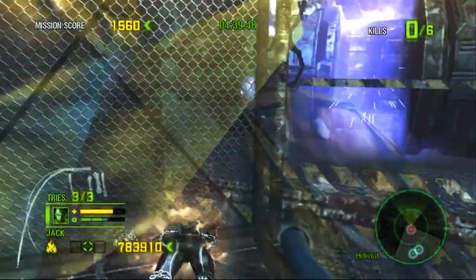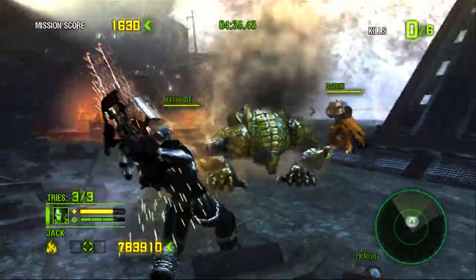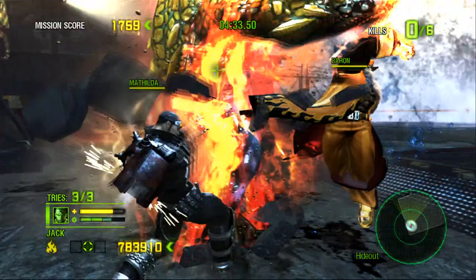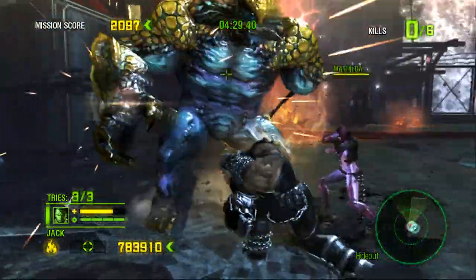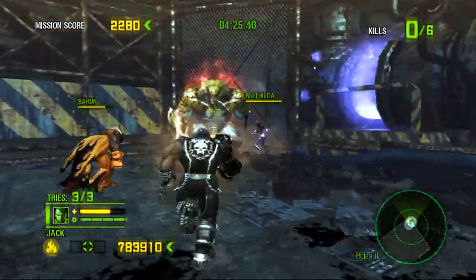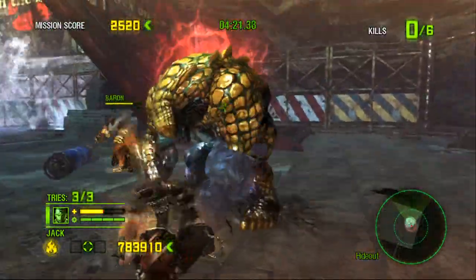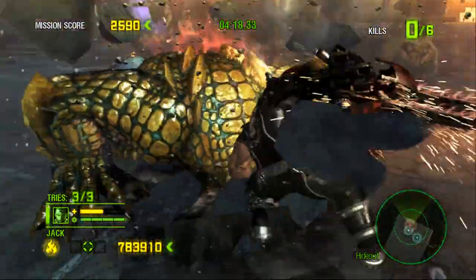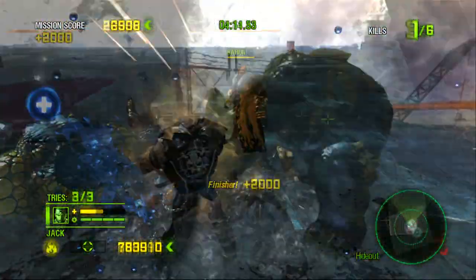What you want to do, with their help — and they'll help out a lot actually — you just want to beat them up until there's a glowing circle around them. When that glowing circle comes around them, you just want to go up, hit B, and you'll put a chainsaw right through their face. You have to do that 20 times for this achievement.